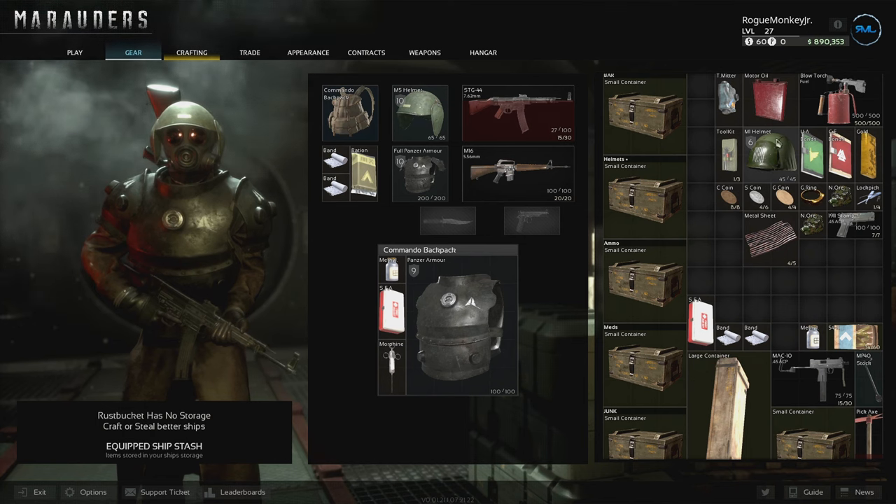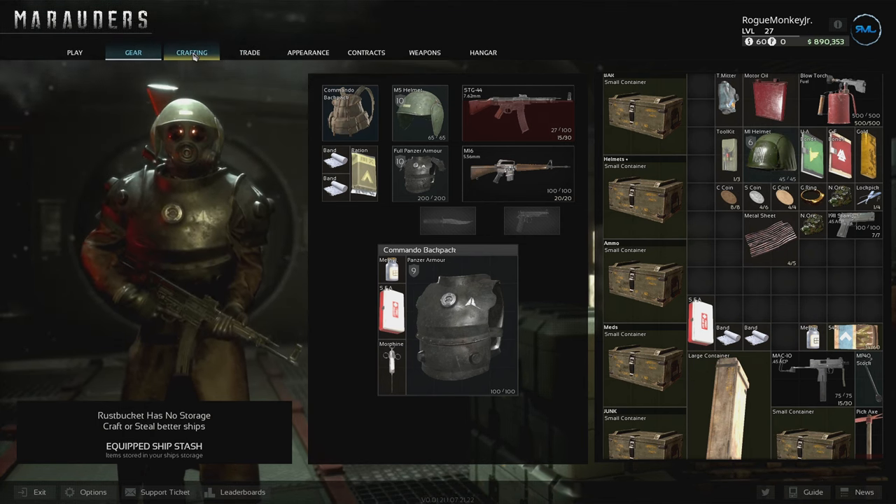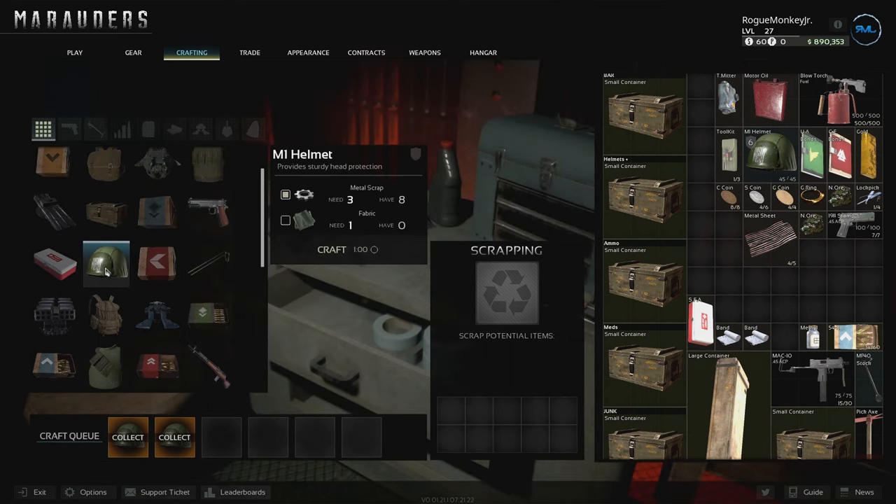For the Amon helmet — same thing, this is a quest item for a daily contract. You can eventually craft these in the crafting tab for one fabric and three metal scraps. But if you happen to come across them, I'd keep one or two on hand so you have them ready when you get that daily contract.